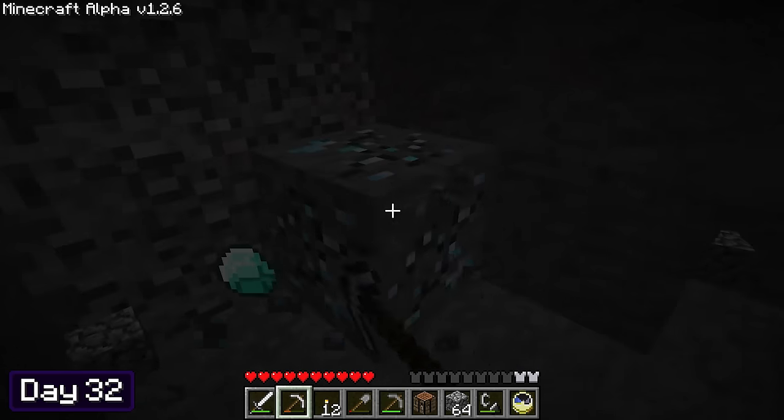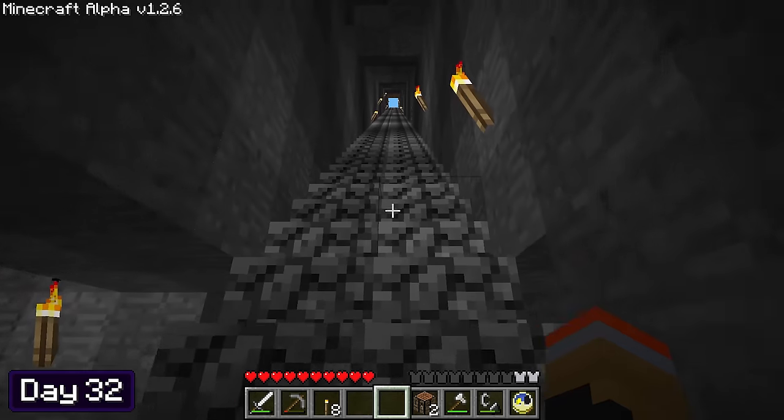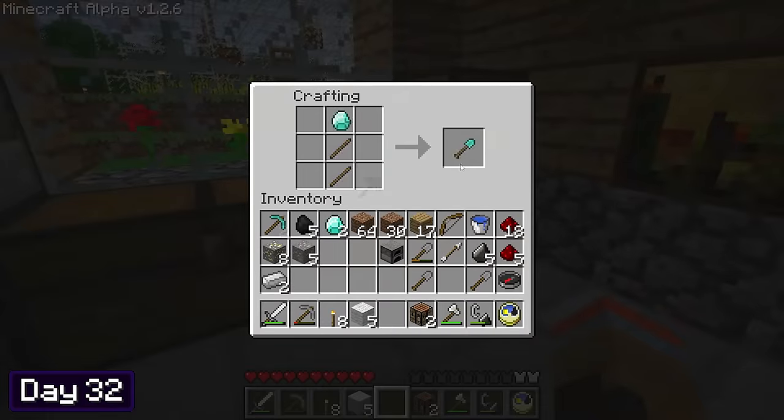However, on day 32 my luck changed and I finally found some diamonds. After getting a little bored of mining, I went back up to my house and crafted myself a set of diamond tools. And would you look at that — most of the wheat's growing in the greenhouse, so it's time to harvest.